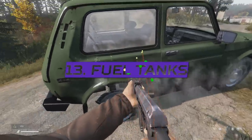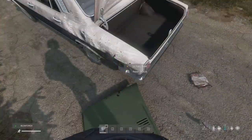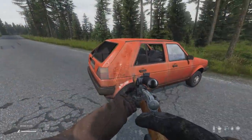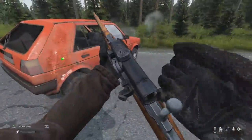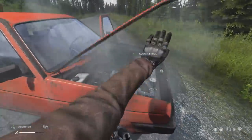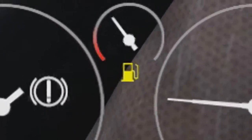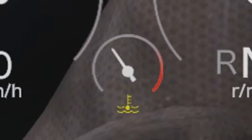All vehicles now have a fuel tank hitbox that can be repaired with the new blowtorch or epoxy putty. These fuel tanks are very resistant to bullet damage, but will ruin the engine once the fuel tank becomes ruined, so they kind of share a health pool. The quality level displays on the UI, and it leaks just like the radiator does, but cannot be replaced like the radiator can.